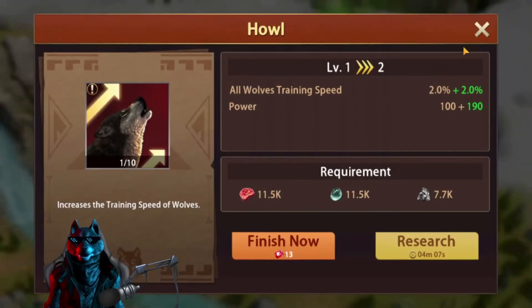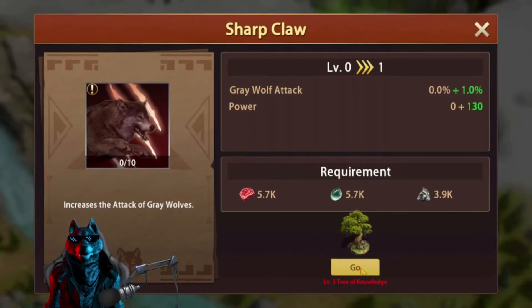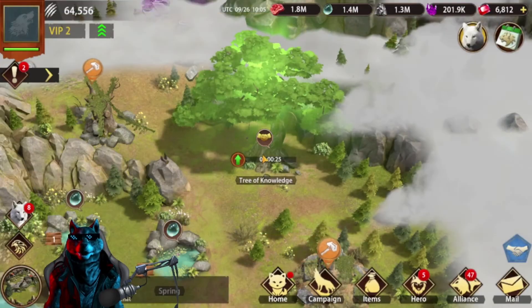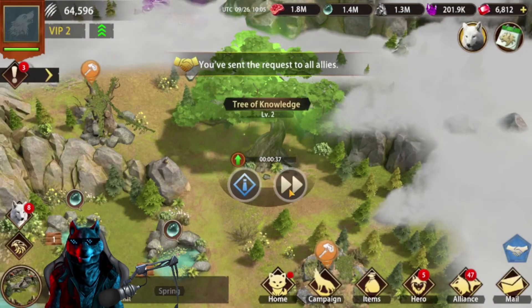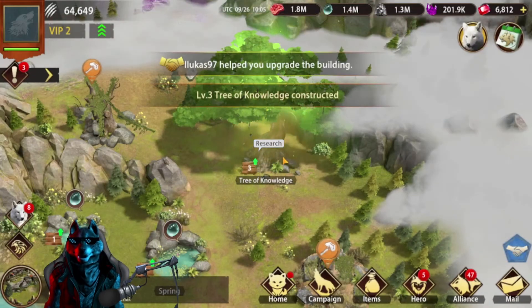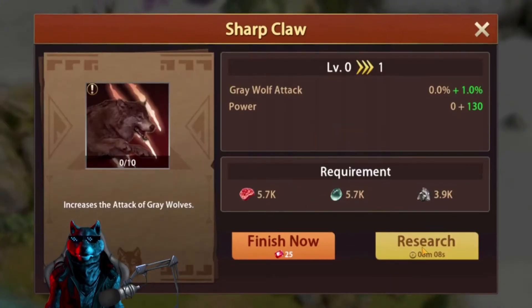Let's speed this up. We claim this and research Hole Level 1, but it's not enough — if you click on Sharp Claw, it says Level 3 Tree of Knowledge is needed. So we're going to upgrade our Tree of Knowledge to Level 3. It's only 30 seconds — you don't want to use 10-minute speed-ups for a 30-second upgrade. We got alliance help, so it's done. Now we can research Sharp Claw.